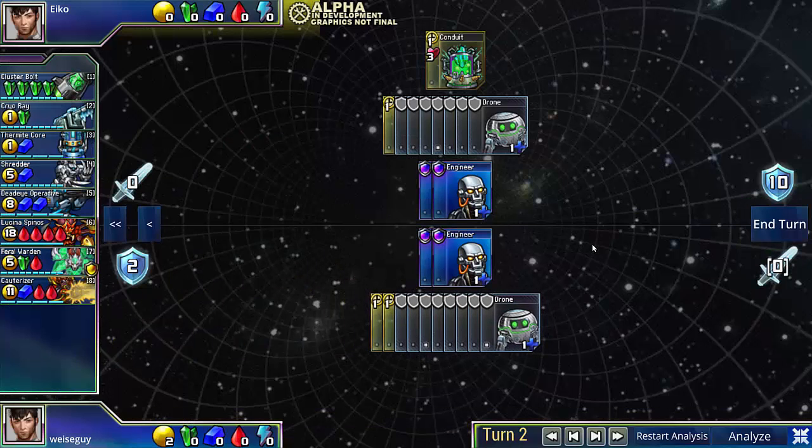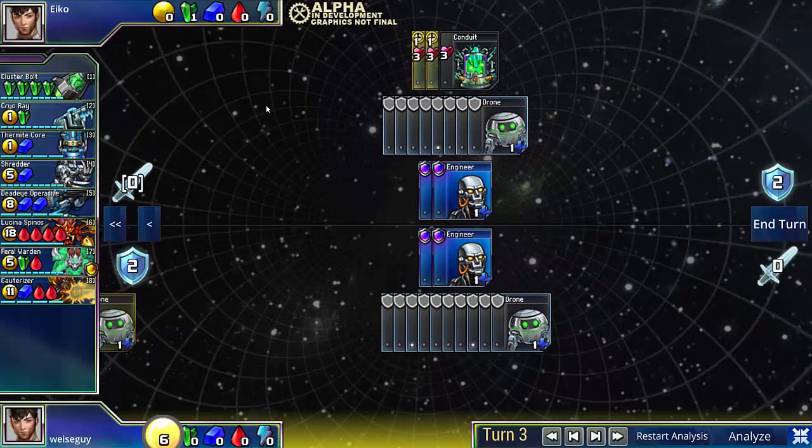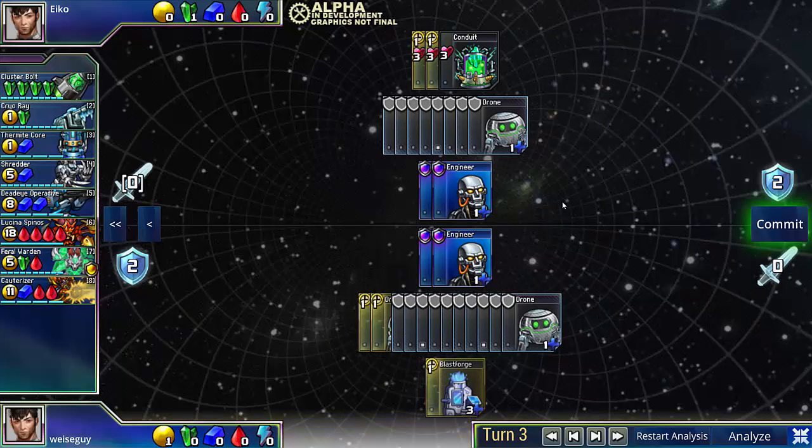So I'm just going to open normally. My opponent goes Triple Conduit here, and this clearly signals that he's going to go Clusterbolt. So seeing that, rather than going Animus, which just loses, just go for a Blast Forge.